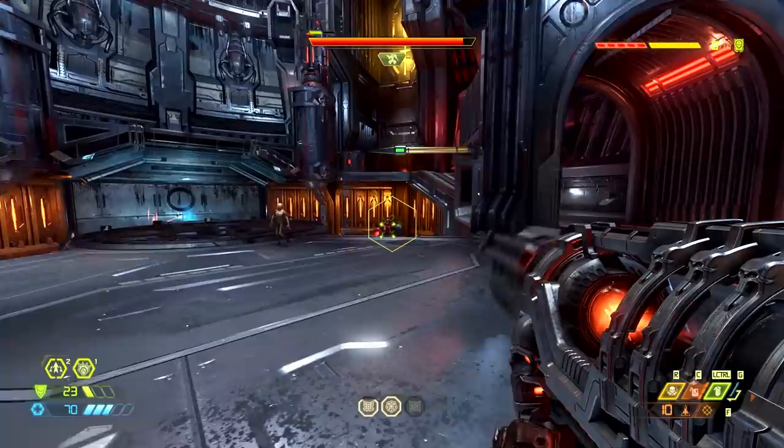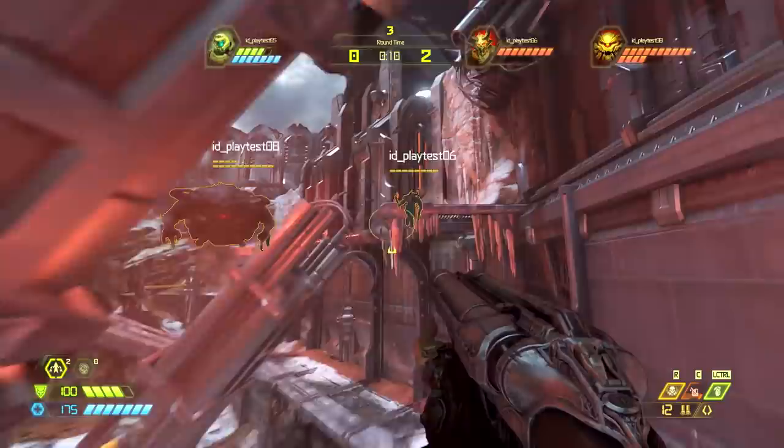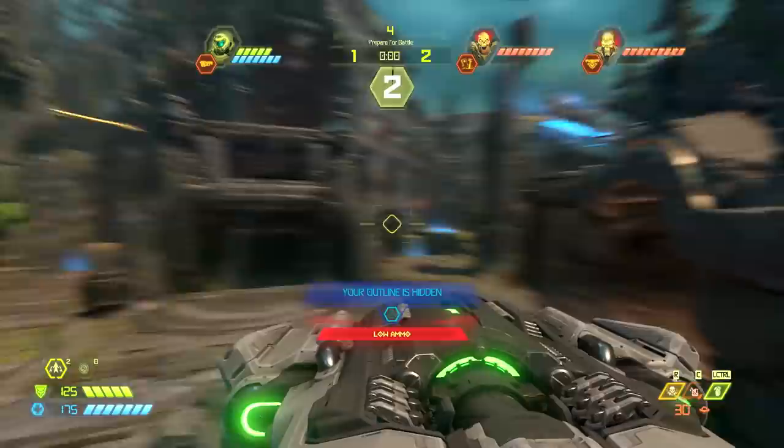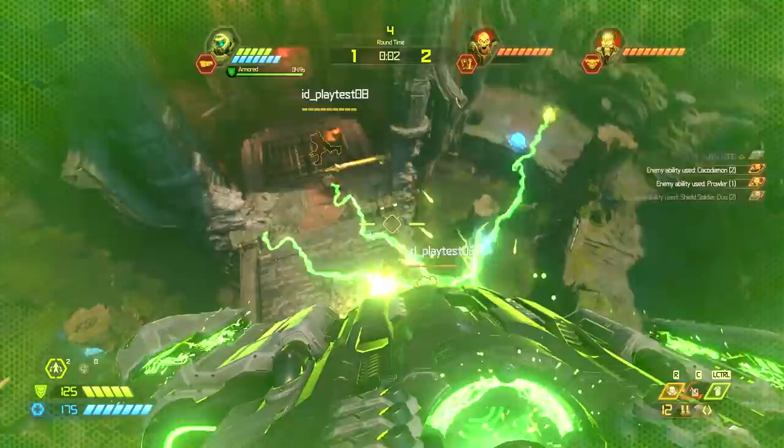Super weapons are balanced for the encounters, and some late-game encounters will encourage the player to use them. But the best players don't really want to fire their nuke — they want to take on the challenge without it. A lot of the super heavies are resistant to super weapons in some cases. You could cut down a Tyrant with a Crucible blade strike pretty effectively. If you want to go mano-a-mano with some of our best enemies, it's very useful to shoot the BFG into the air — you'll get rid of all the lesser threats and you and the top enemy can dance. If you feel overwhelmed, it's probably because we want you to launch one of those nukes. Or just get good and beat them.